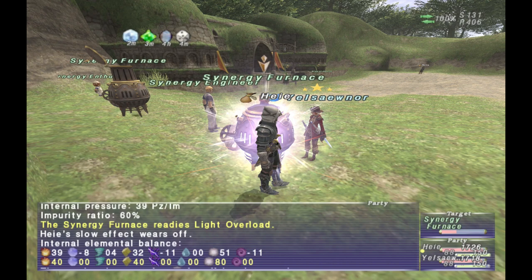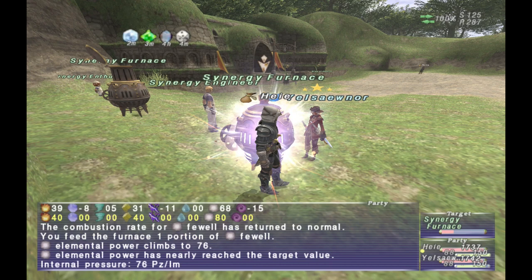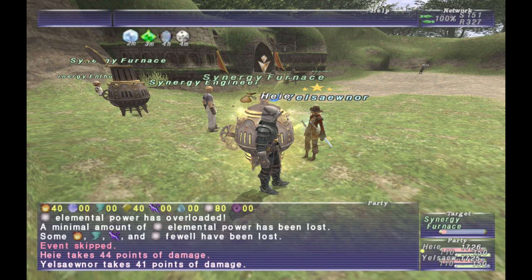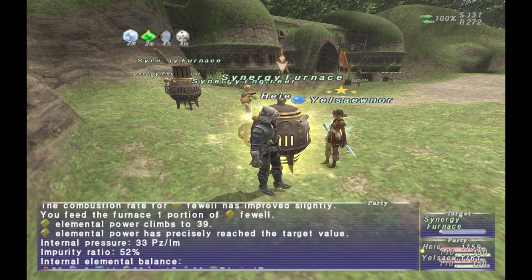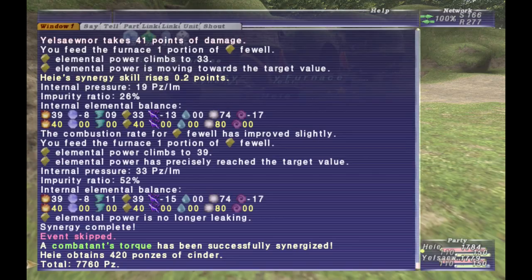You will also get a message that pops up saying the item or object has 'taken form.' If you click 'End Synergy' at that point, you will actually get the item. It doesn't necessarily need to say that to get the item, but if it does say that, all you need to do is click 'End Synergy' without having the values skew too much by feeding in more faywells, and you will get the item as long as it's close enough.